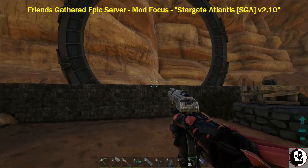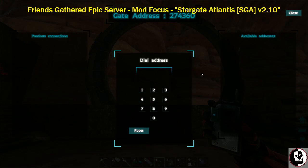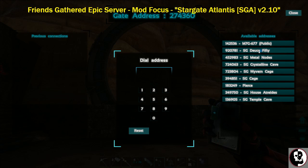We're going to disable the DHD so you can see what it looks like without it — it makes for a cleaner build. You can see now it says 'powered' because the ZPM is in it. To access it, we just go to our remote — that's my number six slot — right-click it, and I can dial to any base.